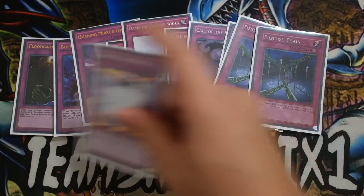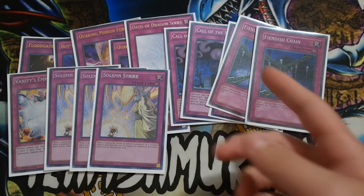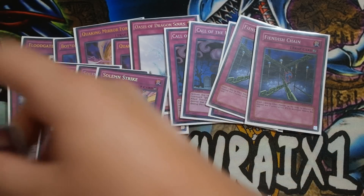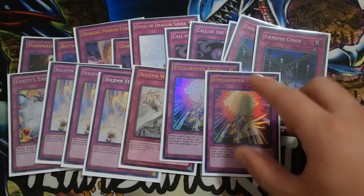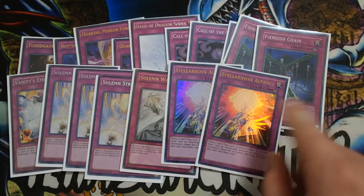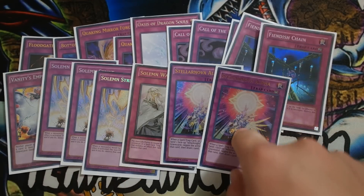This is also another Continuous Trap — one Maxx C. Triple Solemn Strike — really powerful card, especially going first. Really, really amazing. Last but not least, one Solemn Warning and of course double Talonite Nova. You guys can definitely play this card at three, but I felt like Solemn Strike is just definitely way more powerful than Talonite Alpha.